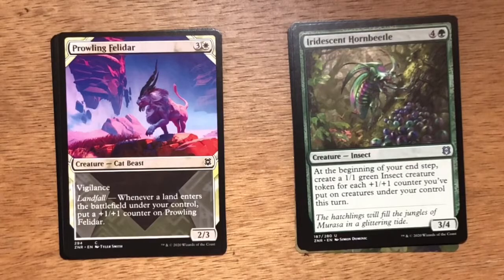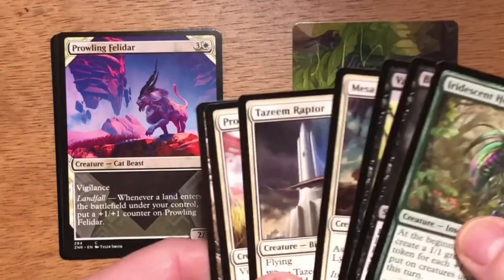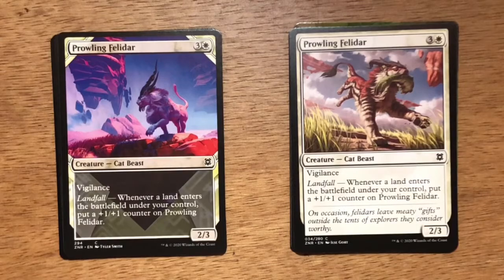Our first showcase card is Prowling Felidar. Four mana, three and a white. Cat Beast at 2/3, has Vigilance. We already saw Prowling Felidar earlier, so in the same pack we got the regular version and then the showcase version of it.